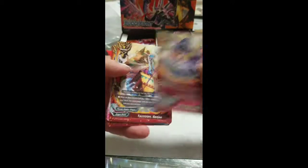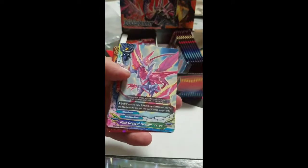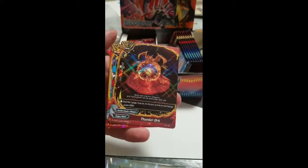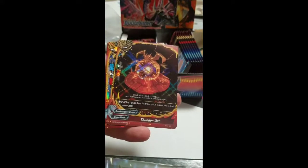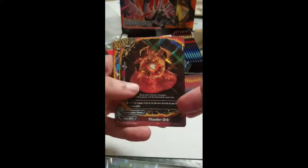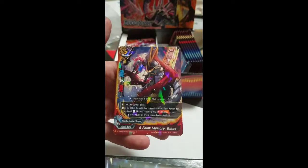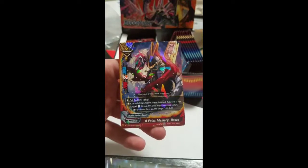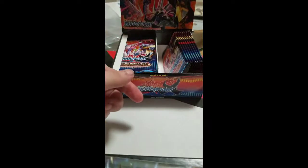Winning With Wits, Tactician Sanjo, Pink Crystal Dragon Traveler, Thunder Orb — pay one gauge and this turn all cards on your field get plus two thousand power including itself, not bad — and a rare Hollow Faint of Faint Memory Box. Not bad.